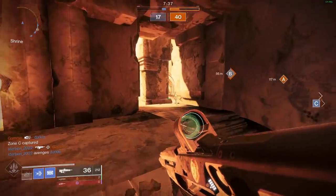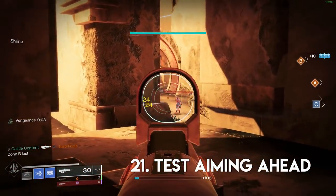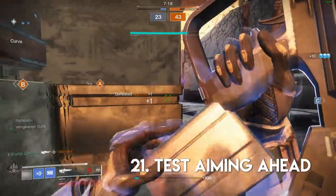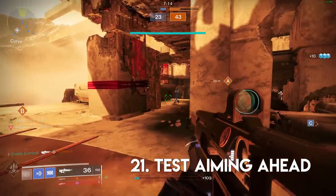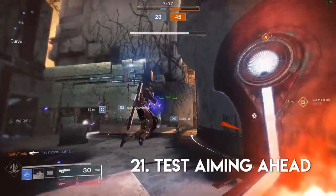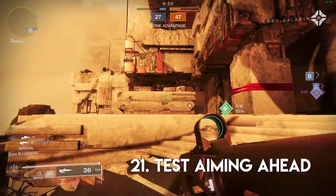Apparently I can't count and there are a few more tips. Number twenty-one: Destiny has interesting netcode — I'll link my full video about it below — but some guns perform insanely better when I aim slightly ahead of my opponent. I know that sounds crazy because they basically appear to be hitscan, but word is that D2's code is written with extremely high velocity, almost infinite, but not exactly hitscan. Next time you're rocking a 540 pulse for example, try aiming just ahead of where your opponent is moving and tell me what you think.